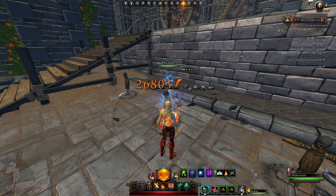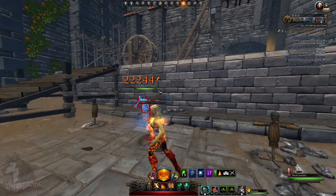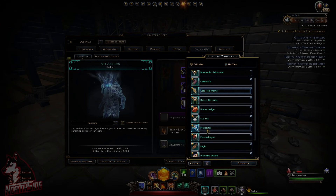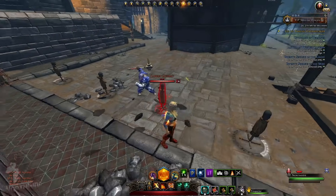He didn't crit, and he's going to do a series of attacks, but the 30 seconds goes really fast. He made it — two hits within the window. Between Archon and Cold Iron Warrior, Cold Iron Warrior is the best, but Archon and this Prospector are also worth looking at.